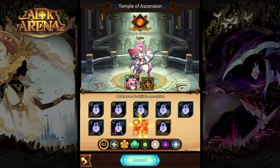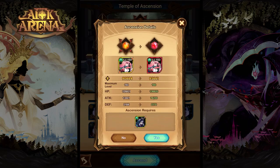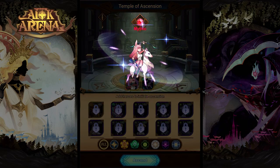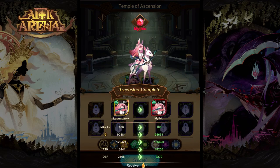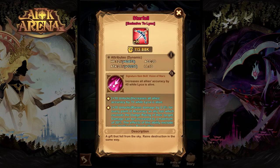Once any hero in AFK Arena reaches Mythic Ascension, they will gain access to a signature item, which is going to give them their own personal abilities, either new or enhanced. To upgrade these signature items, you will need specific emblems and you will gain extra abilities at level 10, 20, and 30.